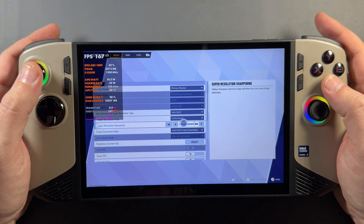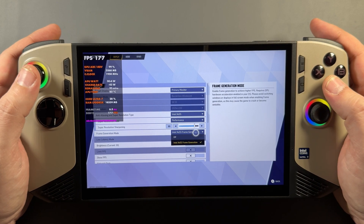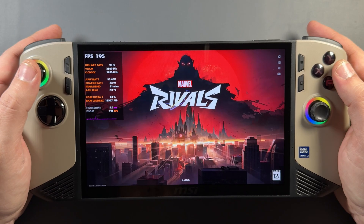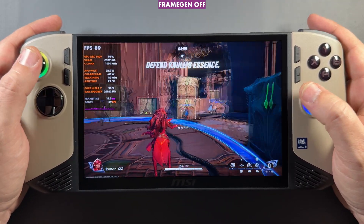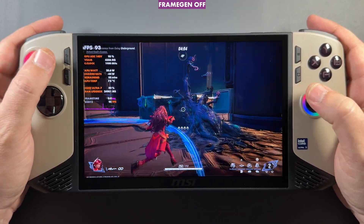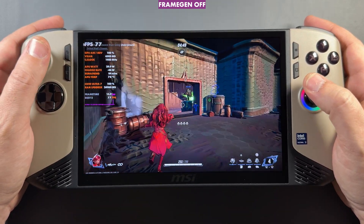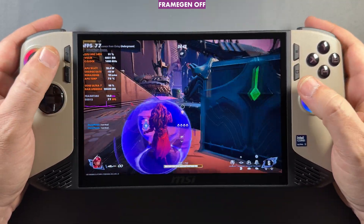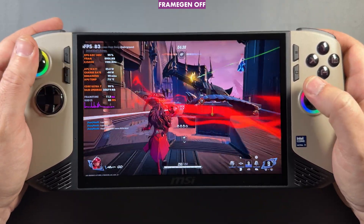Let's jump over to Marvel Rivals. It's definitely a more popular and competitive game, so I know frame generation isn't necessarily what you'd want to use here — but it's one of only two games that have the tech right now. I'm leaving this at 1200p with XeSS. I don't know why Unreal Engine 5 is being used for competitive games like this; it's heavier to run on a lot of hardware, and a game like this should be pegging 120fps without frame gen.